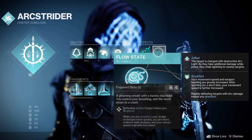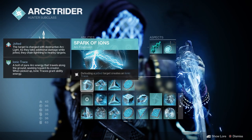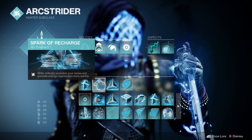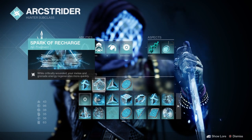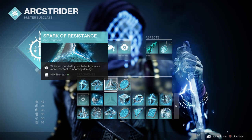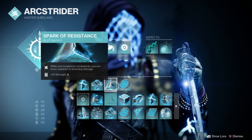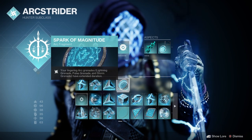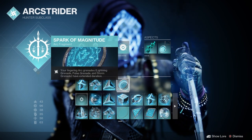For Fragments I'm using Spark of Ions — defeating a jolted target creates an ionic trace. Spark of Recharge — while critically wounded your melee and grenade energy regenerate more quickly. Spark of Resistance — when surrounded by enemies you have increased damage resistance. And Spark of Magnitude — your lingering arc grenades, so Pulse Grenades in this case, have an increased duration.